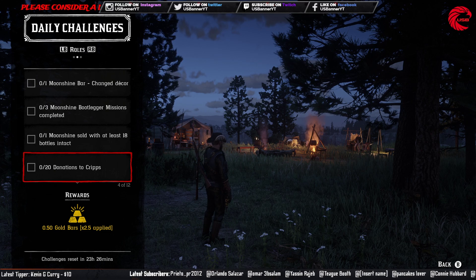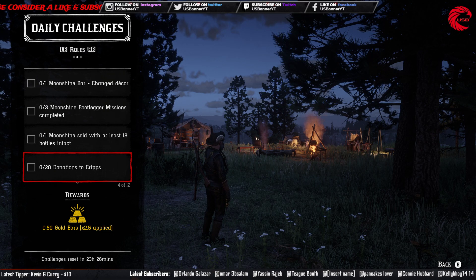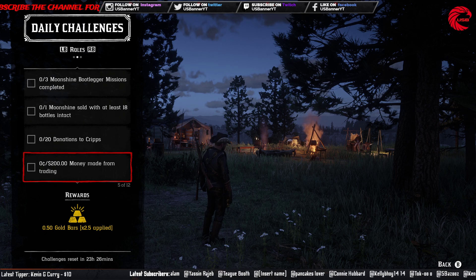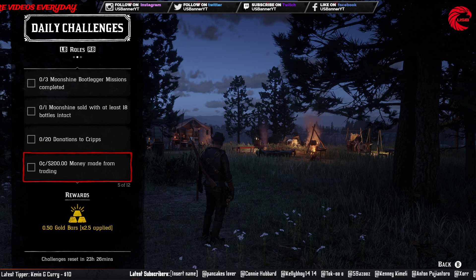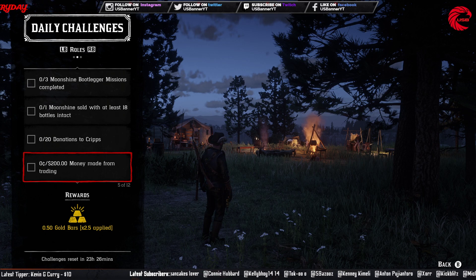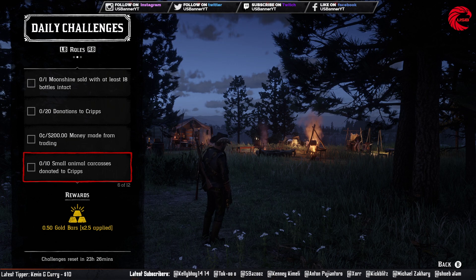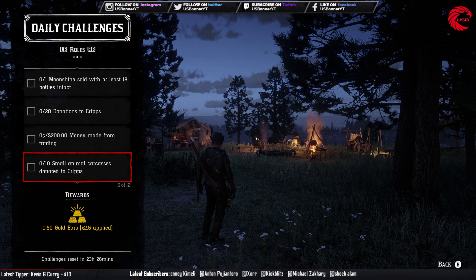20 donations to the camp: just go to camp and donate 20 — it will be done. 200 money made from trading: go to your trading business, do a delivery mission and make 200 dollars. 10 small animal carcasses donated to camp: get 10 small animal carcasses, don't skin them, just deliver them to camp.